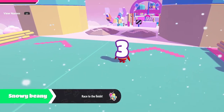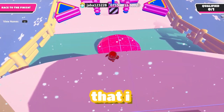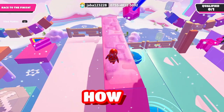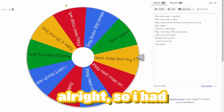The next map is called Snowy Beanie by Java. Hopefully there's not gonna be any obstacles that I have to ragdoll to use. This map doesn't seem so hard so far — just gonna not hit this wrecking ball. How — how — how?! Like, actually how did I ragdoll from this?